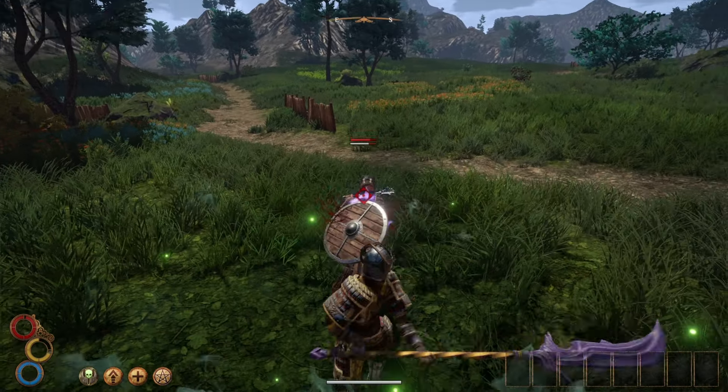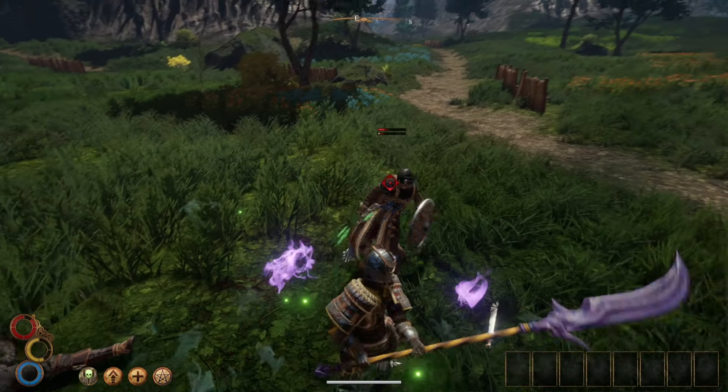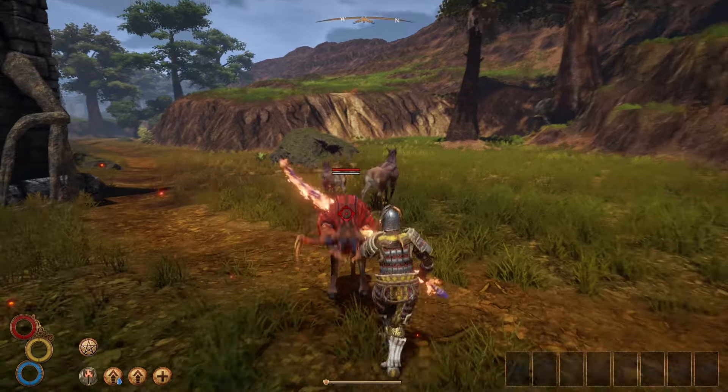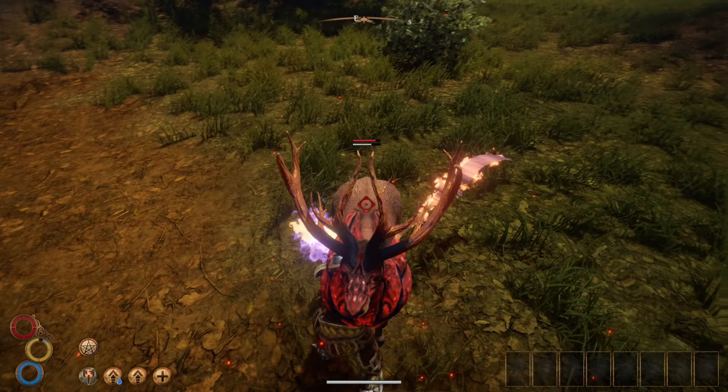For the effect to take place, the buildup needs to reach 100%, which in this case usually means 3 hits. After exploring the world a bit more, you may be able to find or buy ingredients to make the more powerful varnishes, or you may have the money to buy them from some merchants.